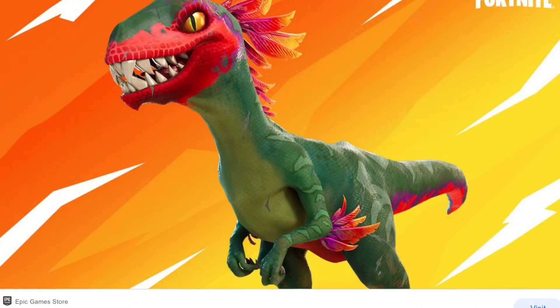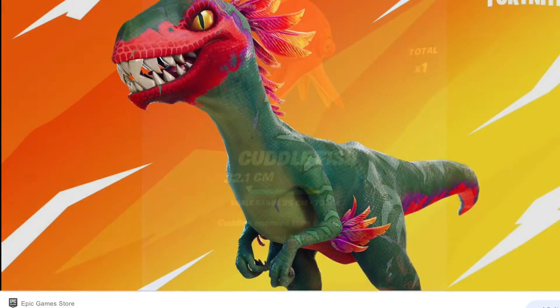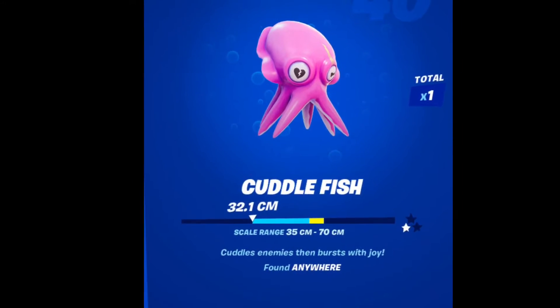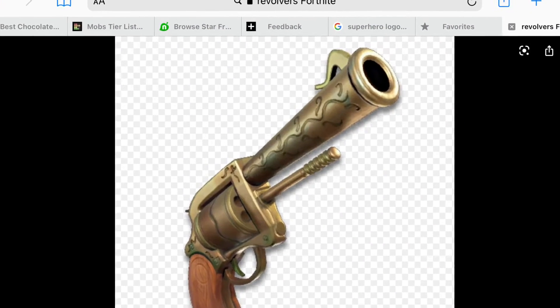Some animals were added into the game, including raptors, wolves, pigs, and cuttlefish, which was a fish that you could catch.